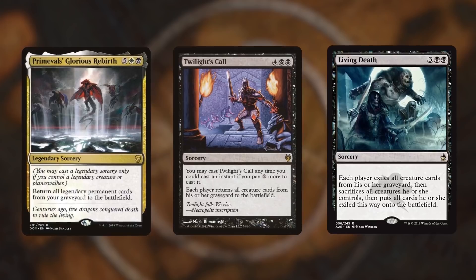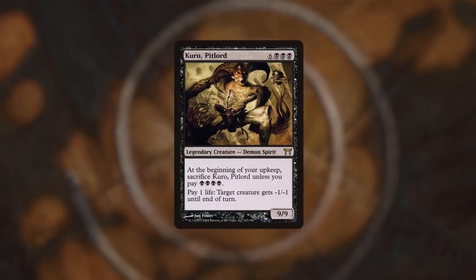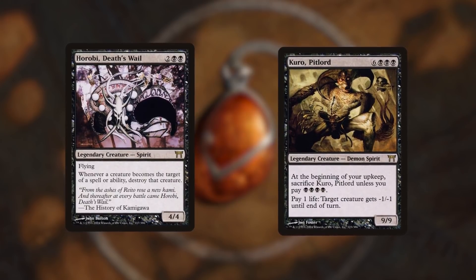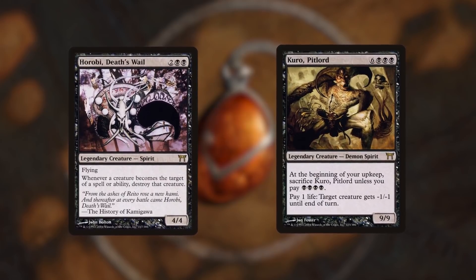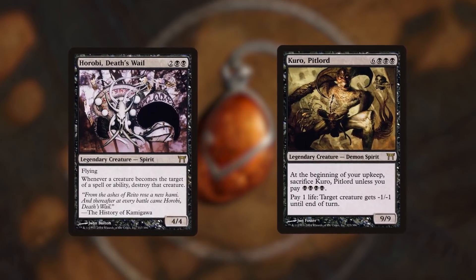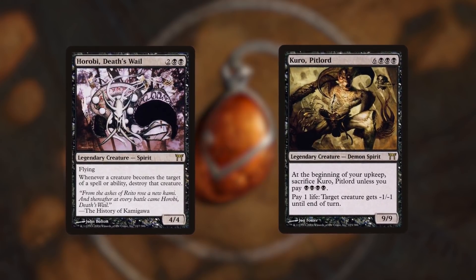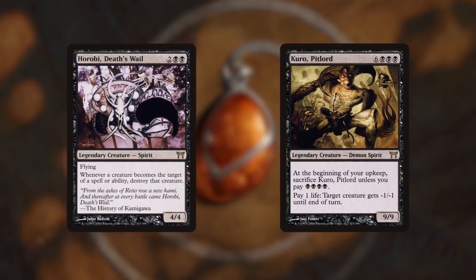We now have some additional tricks up our sleeves. The first is Kuro, Pit Lord, and Hirobi, Death's Whale. Kuro has an ability where we can pay one life to give target creature -1/-1 until end of turn. Hirobi says whenever a creature is targeted by a spell or ability, it dies. So with both on the battlefield, any time we target a creature with Kuro's ability, Hirobi kills them instead. We can immediately kill any creature we want for just one life each, which means blockers won't be an issue for us.